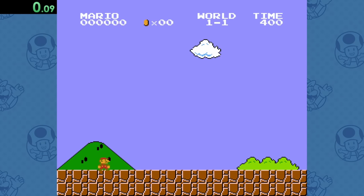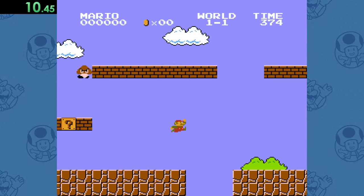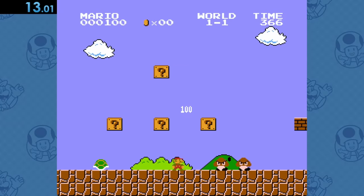So all we need to do here is make our way through the early part of World 1-1 until we reach the first ever Koopa in a Super Mario game.